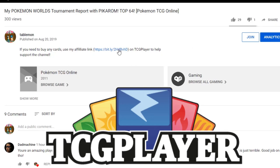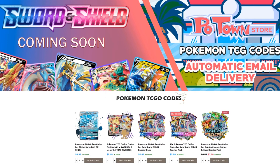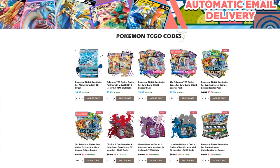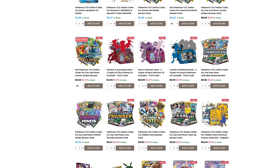If you're planning on buying any cards from TCGplayer, make sure you use our affiliate link right here in the description of our video to help support the channel — it's the best way to do it and it's free. Make sure you check out Potan Store. They have the new Sword and Shield codes already available with automatic email delivery. You can get them in batches of 50 codes with a slight discount, or individually for 89 cents each, and if you use code Table1 you get 5% off your final purchase.